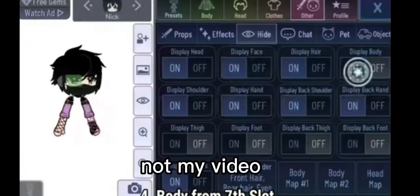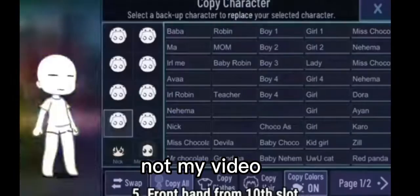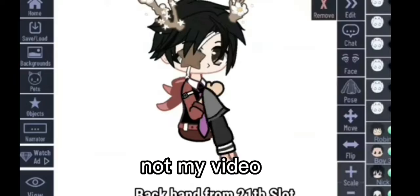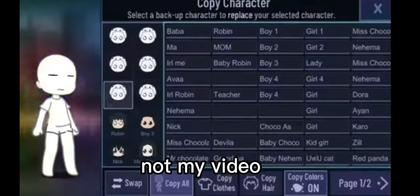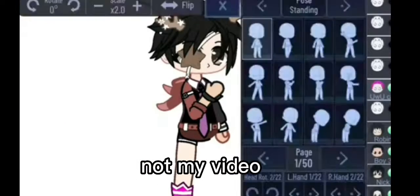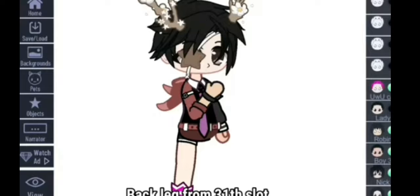Your OC's body will be the 7th slot. Your OC's front hand will be from the 10th slot. The back hand will be from your 21st slot. The front leg will be from the 36th slot, and the back leg will be from the 31st slot.